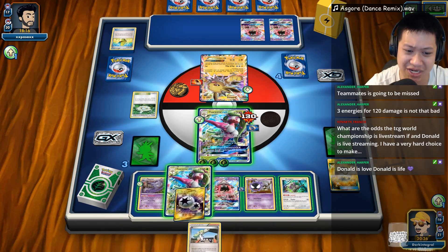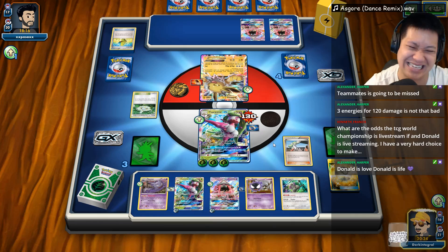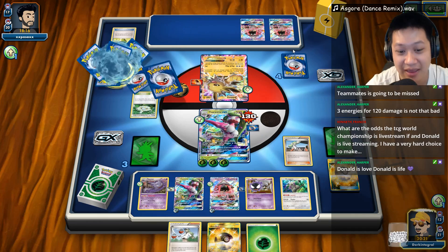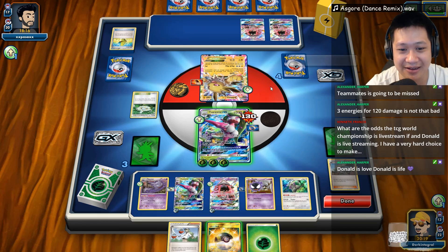Alright, so do we want a Serena GX? Yeah! Do we want more cards? Yeah! I'm gonna get three, you get four, you get the same amount, so it's okay. We do get more cards in there. Good.